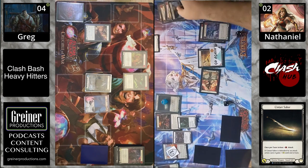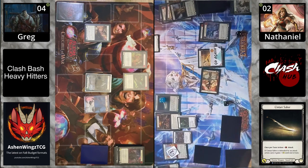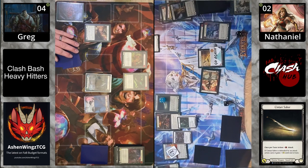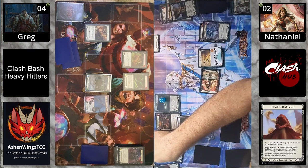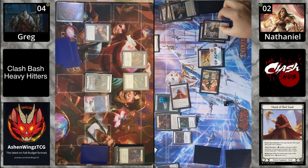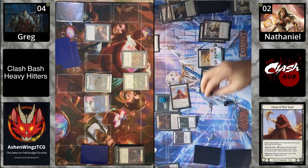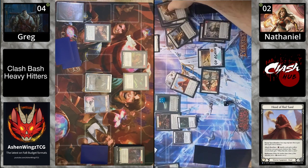Blocking three with a red Withering. Now it's going up to four because of that trigger. Centauri Saber does keep that plus one when Kasai attacks one more time — so that next attack is going to be four.